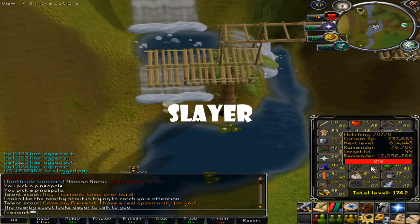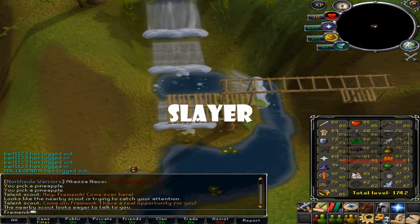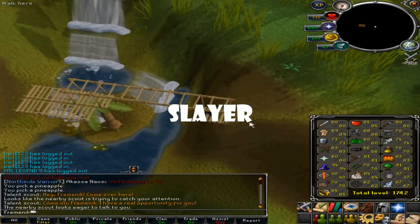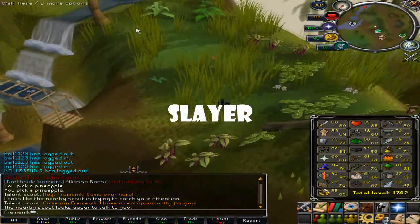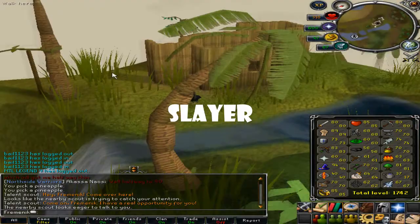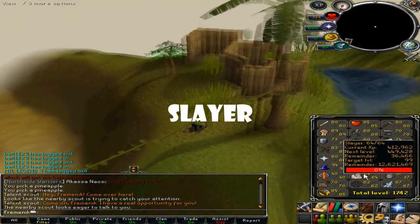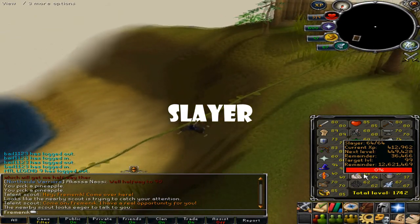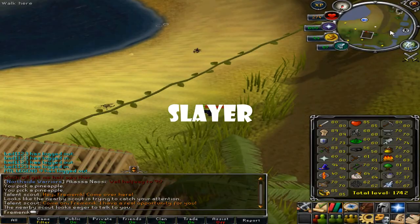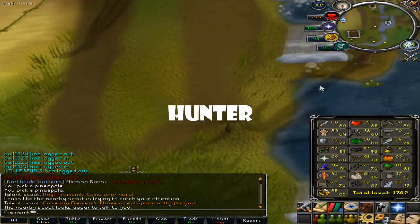For Slayer, you should cannon if you're not already, because it gives you around a 30% XP boost per hour. So if you're getting 40k Slayer XP per hour, canoning will boost it up to maybe 60k Slayer XP per hour.